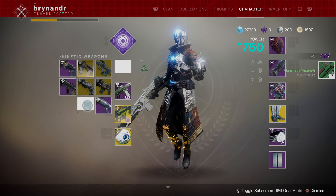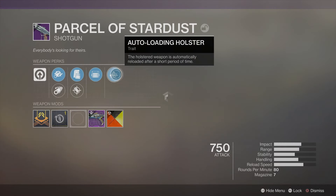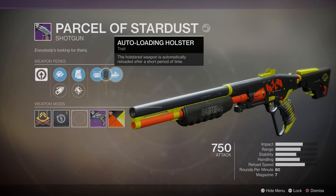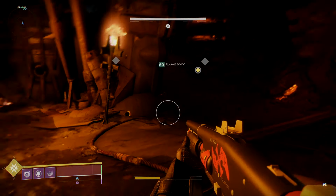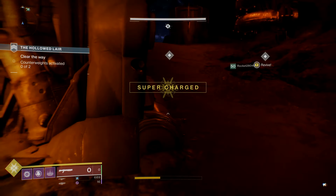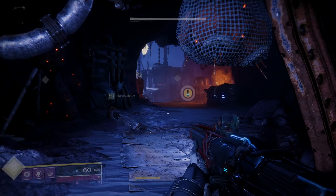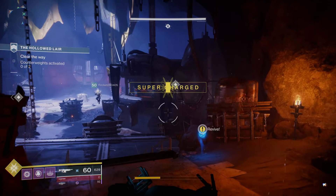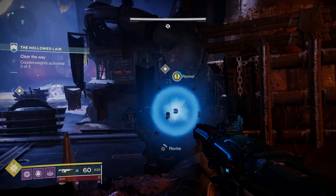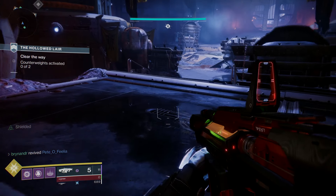I need raid weapons and stuff guys, because I'm getting a bit bored of the same old same old. I was messing around with my shotguns — I've got this one in full auto with Rampage. I like shotguns; I was surprised, I don't usually use them, but it's surprisingly nice to have a shotgun as a weapon basically.